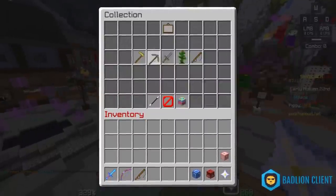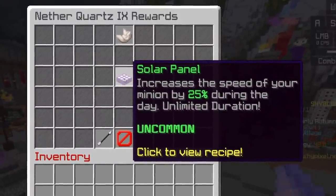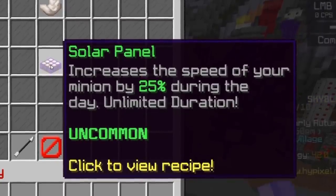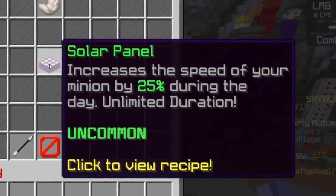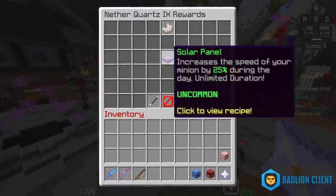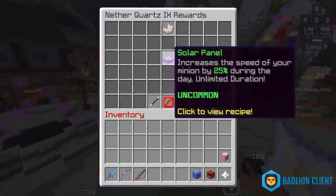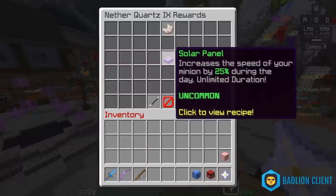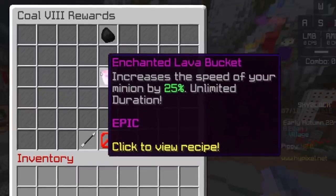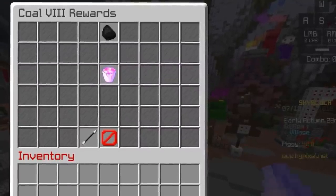Here's another one I talked about in a previous video — the Solar Panel, which is the worst version of an Enchanted Lava Bucket. It increases the speed of your minion by 25% during the day with unlimited duration. But what it doesn't mention is that during the night it gives no bonus. So in reality you're only getting about a 12.5% increase in efficiency, which is even worse. Stick with Enchanted Charcoal until you can afford a Lava Bucket. Trust me, it's the go-to permanent fuel source for minions. The Lava Bucket completely outclasses solar panels.